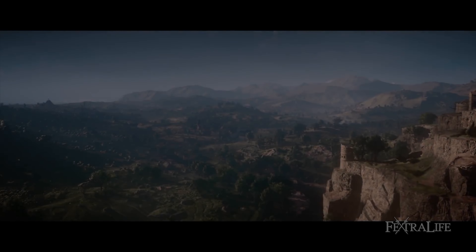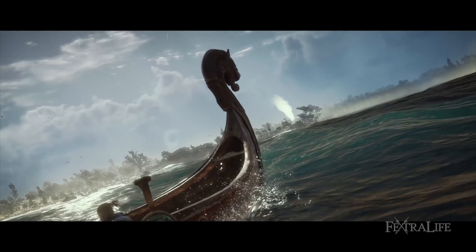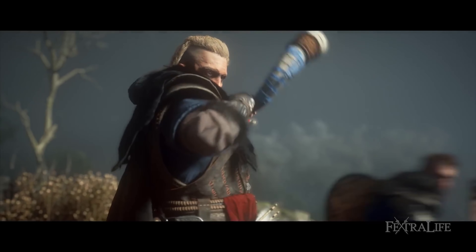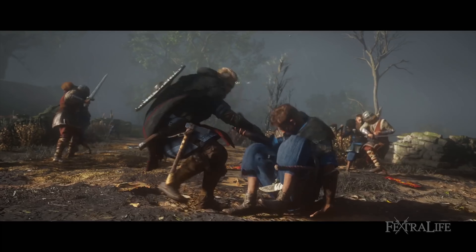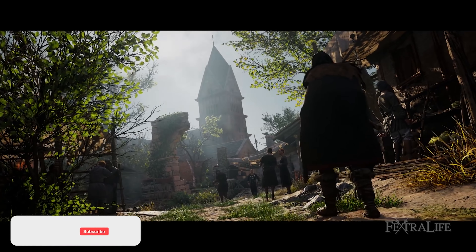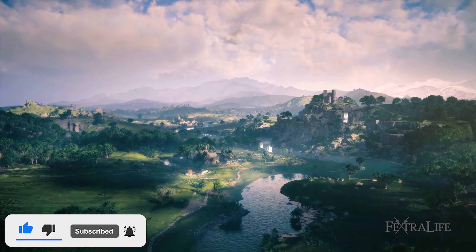Valhalla is set for the most part in 9th century Britain, a period of time where England did not yet exist and there were several ruling kings of the island that was under constant threat from Viking invasions via Denmark and Norway. You play as the Viking Eivor who follows his brother across the ocean to seek glory and wealth in this new land. The isle is dotted with broken castles left over from centuries of warring rulers, Roman ruins from their occupations some 500 years earlier, and of course monasteries symbolizing the rise of Christianity.